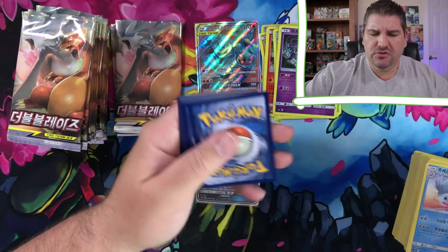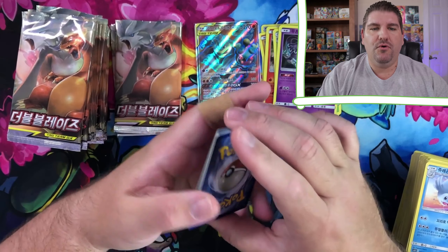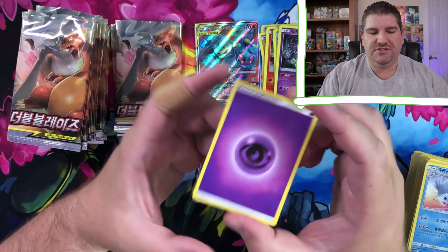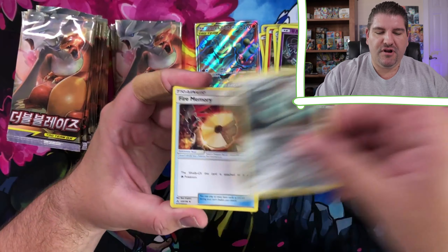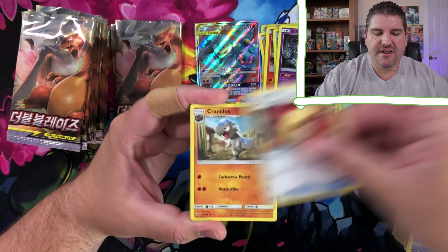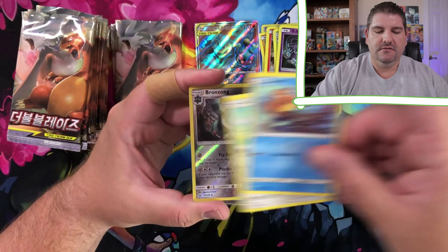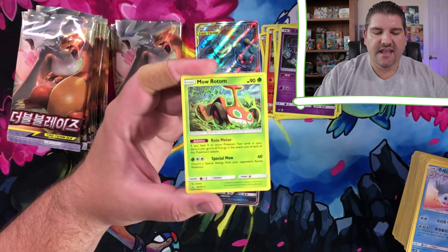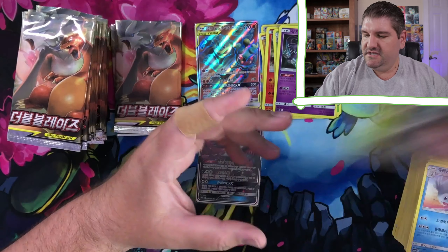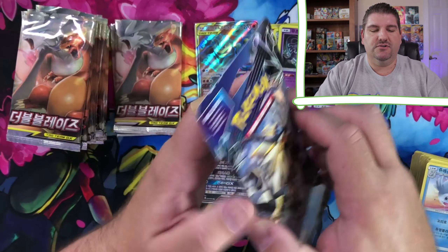As we continue to look for Solgaleo GX - the rainbow rare or the gold card, which I guess is a secret rare in that set. Bronzong, Fire Memory, Cranidos, Turtwig, Salandit, Eevee, Buizel, Lickitung, Bronzong, and a Mow Rotom. The bad luck continues with these Ultra Prism packs.